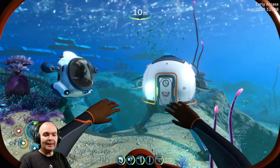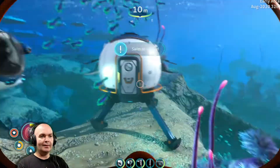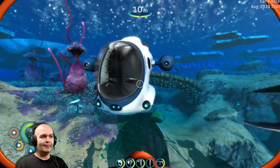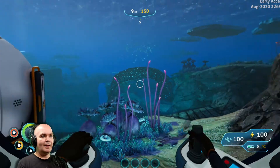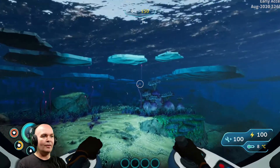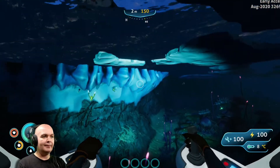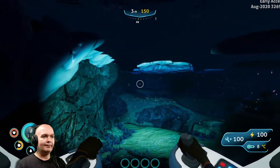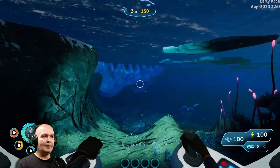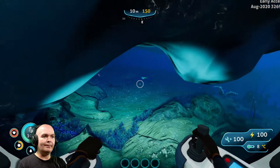Welcome back. Today I'm going to show you how to get to Outpost Zero. First of all, let's get some oxygen. We're going to jump into the sea truck and we need to go northeast, and once we get to the wall we need to turn right. Keep going, go underneath there.